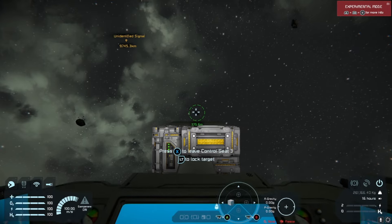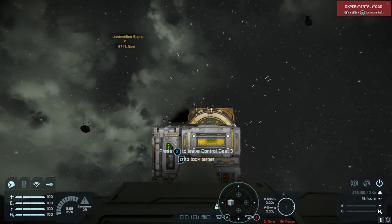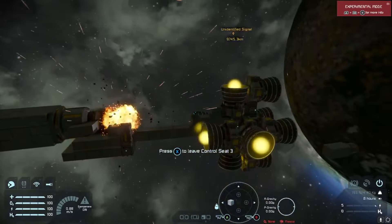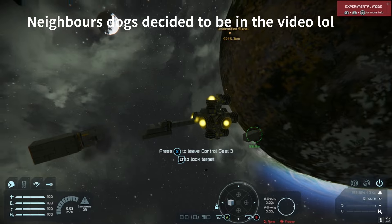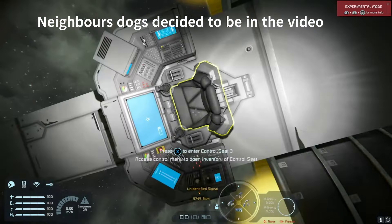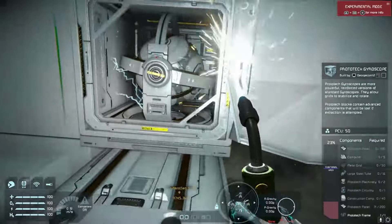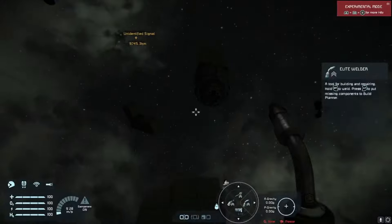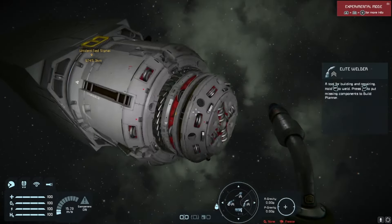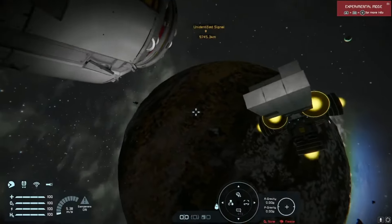I'm expecting the blast armor to not damage the drill but damage the blocks behind it. Well, this was not expected — the driver script got damaged, that's not very helpful. Perhaps I shouldn't have put it at the front of the ship. I'll change that later. How damaged is the drill? The drill is completely undamaged and the blocks behind it are also undamaged.